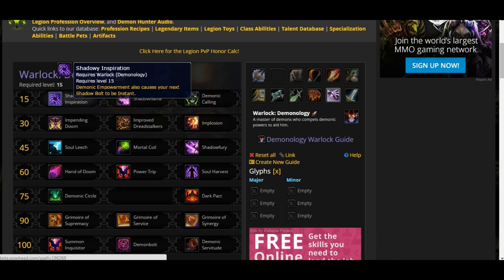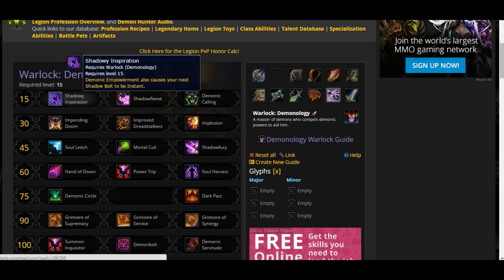The first talent is Shadow Inspiration. Shadow Inspiration procs off your next Shadow Bolt. The Demonic Empowerment also procs off your next Shadow Bolt as an instant. Demonic Empowerment is a 12-second cooldown with multiple charges that empowers your strongest minions — two of your most powerful minions. This gives you a mobility tool because you get your Empower and instantly a Soul Charge and your Shadow Bolt. It's very good.